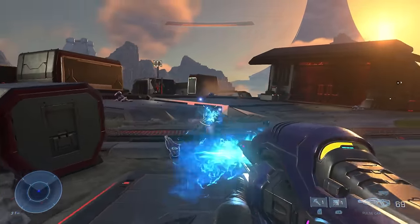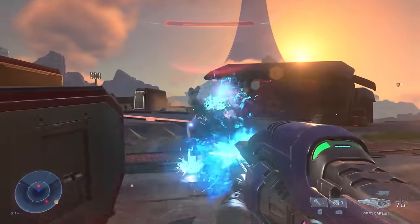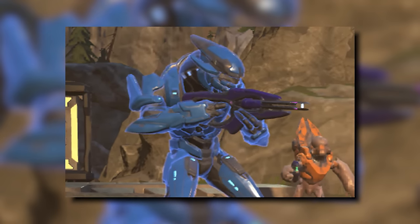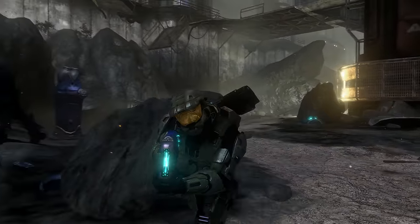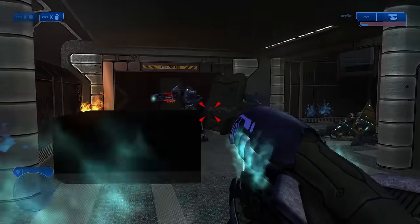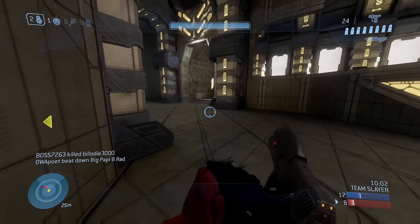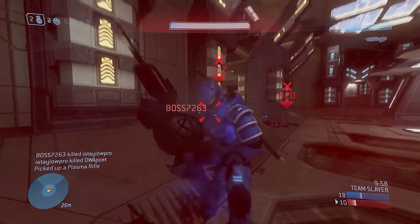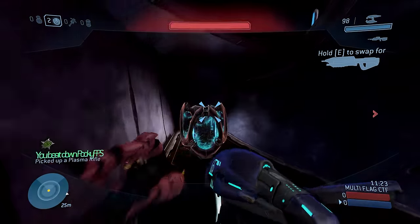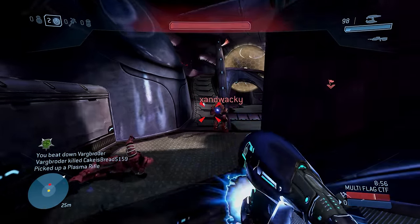The curious case of the plasma rifle will forever confuse me. It was one of the most iconic and recognisable Halo weapons during Bungie's tenure, and yet 343 seem hellbent on replacing it with far less interesting designs. The Storm Rifle was their first attempt, completely scrapping the iconic silhouette in favour of something that just looked like another human gun. I worry that Infinite's Pulse Carbine — although I do like the design overall — is going to be their second attempt at replacing the plasma rifle. Elites just look like they're holding another human rifle when using it, as opposed to the truly unique look of the plasma rifle.